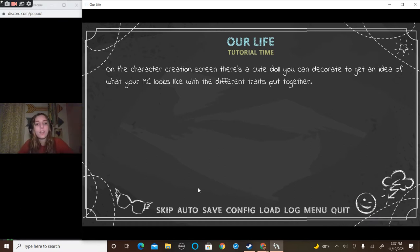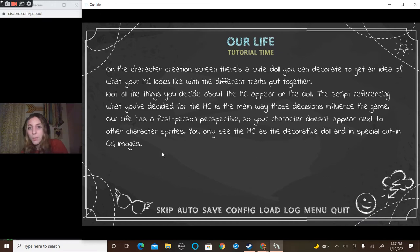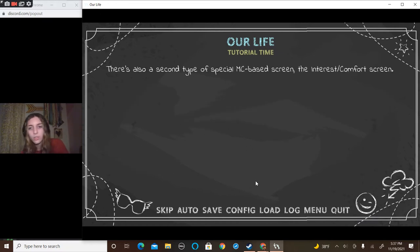On the character creation screen, there's a cute doll you can decorate to get an idea of what your MC will look like with different traits put together. The default is playing as CGI images of certain toys that are made. So we get to choose what we look like.